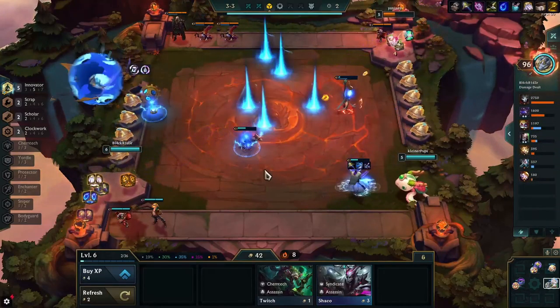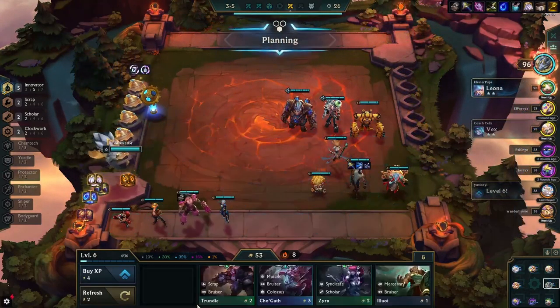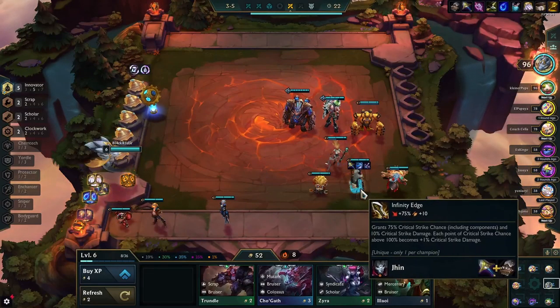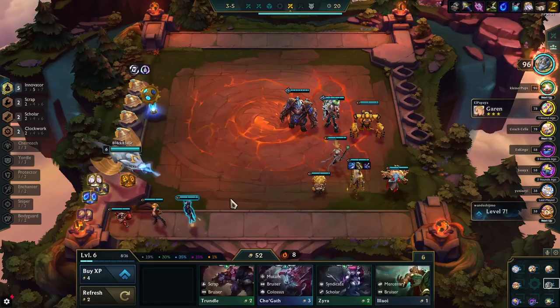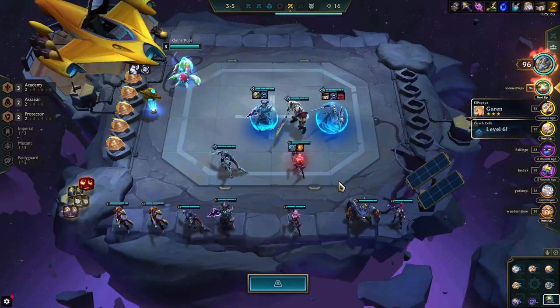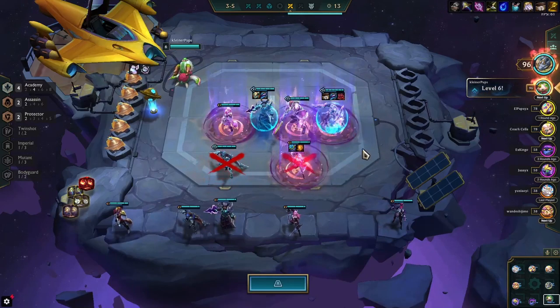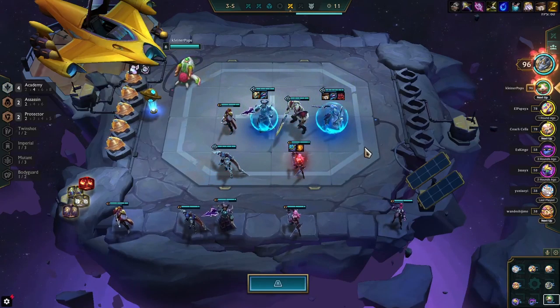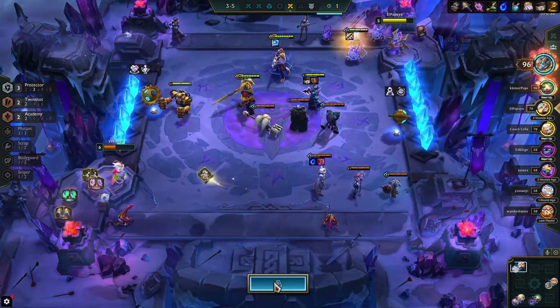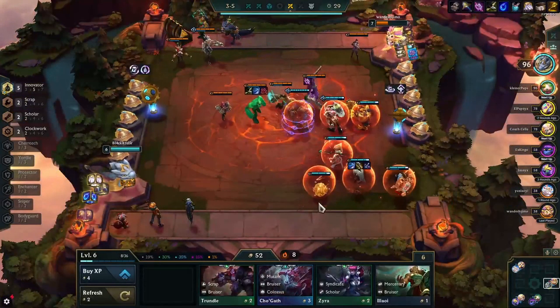I didn't really have a better option here. I think I had a Caitlyn for Sniper, but 2 Snipers doesn't really do that much — it's kind of a fake trait. It gives you some damage, but Jhin already does so much damage. So I'd rather buy him time and let him do the damage that he already has, which is really enough.